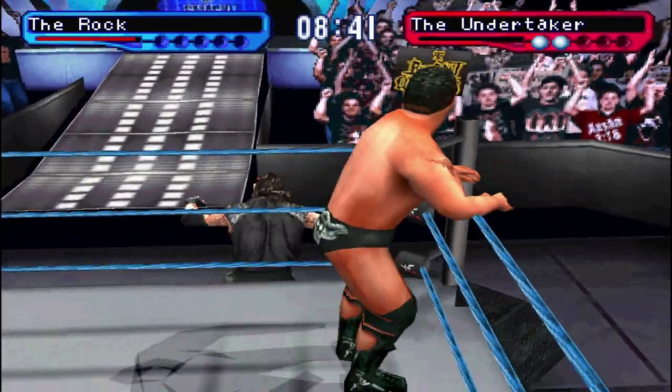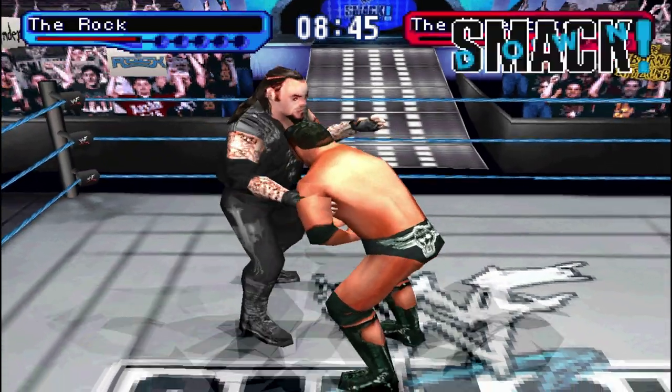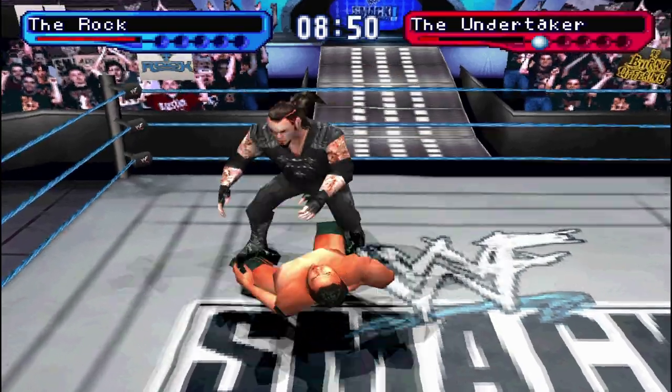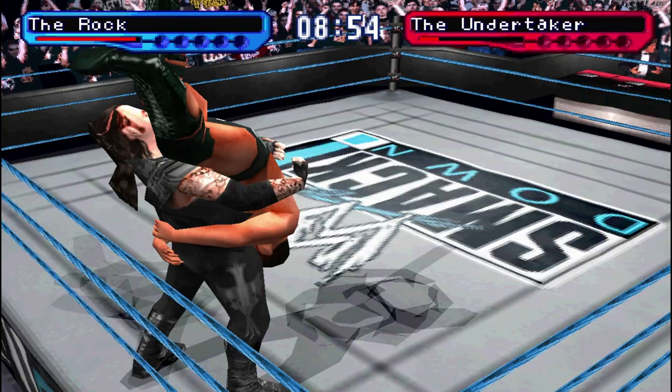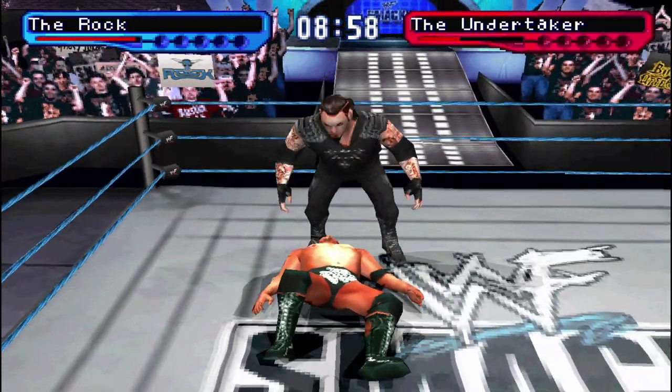It's pretty much exactly the same as how taunts work in SmackDown 2. For example, the Undertaker has Tombstone Piledriver and Chokeslam as finishers. Both are performed from the standing groggy position, but Tombstone is performed by pressing L1 and Chokeslam is performed by pressing L1 and either of the direction pad buttons.